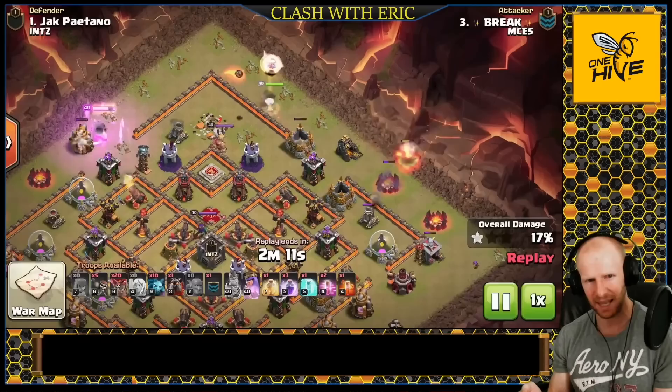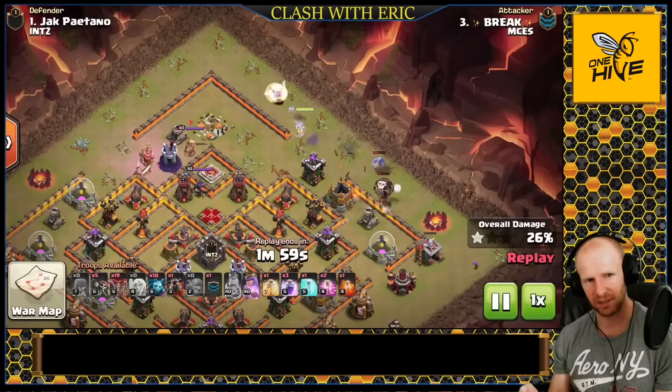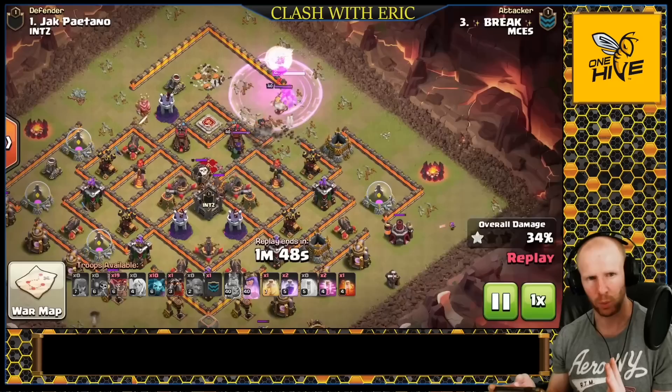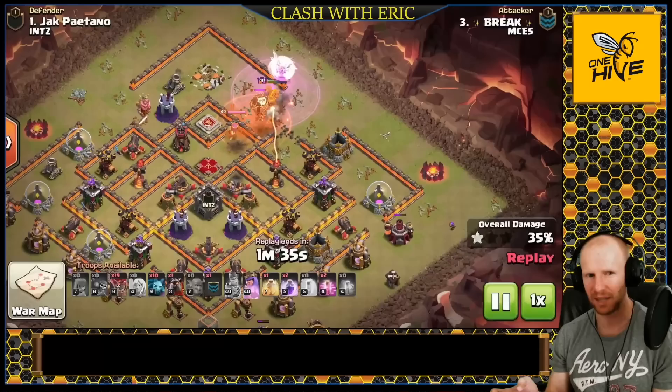Break from MCS goes in to take down Jack from INTZ. The king is going to funnel the queen but also go take out a couple defenses and potentially weaken the enemy king as he surges into that area. There's a multi-Inferno where the queen wants to punch in — she needs to take out the CC, get an air defense, get an Inferno, and get the enemy queen down no matter what. He sends in a test wall breaker to check for small bombs in that corner, finds none, freezes the Inferno and expo, finishes the wall break, and the queen now has access.